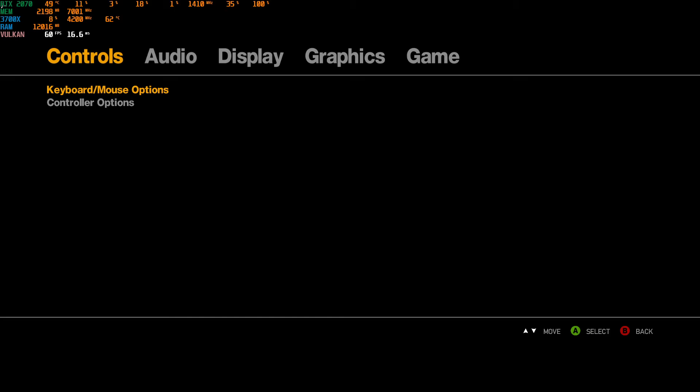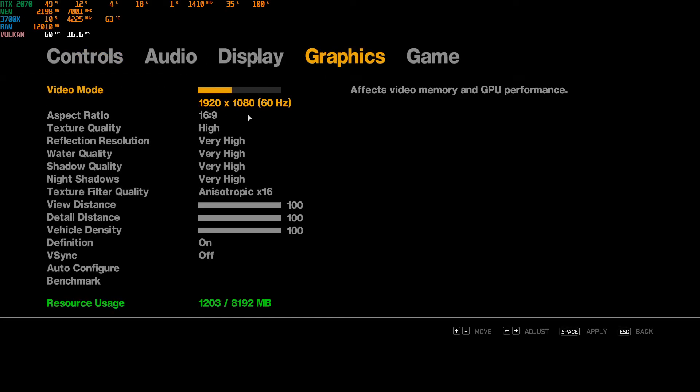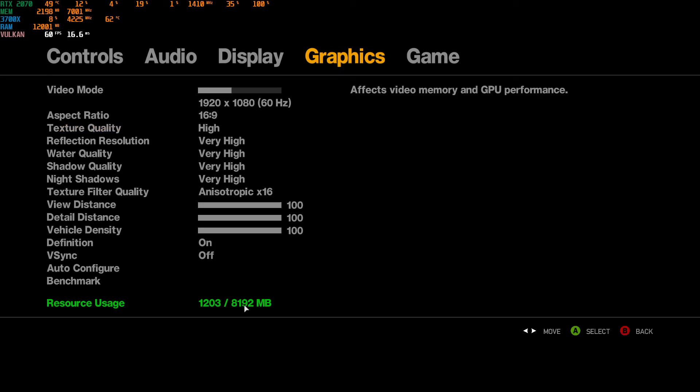Graphics-wise, we're looking at 1080p, 60Hz, very high settings across the board. The texture quality doesn't go above that, so it's set to high. As you can see, the resource usage is fixed — we have the full eight gigabytes available. Vsync is off, though somehow my frames are still locked. Let's go in-game.